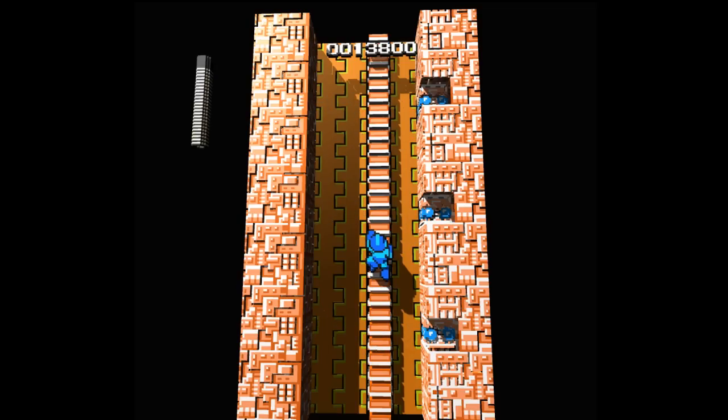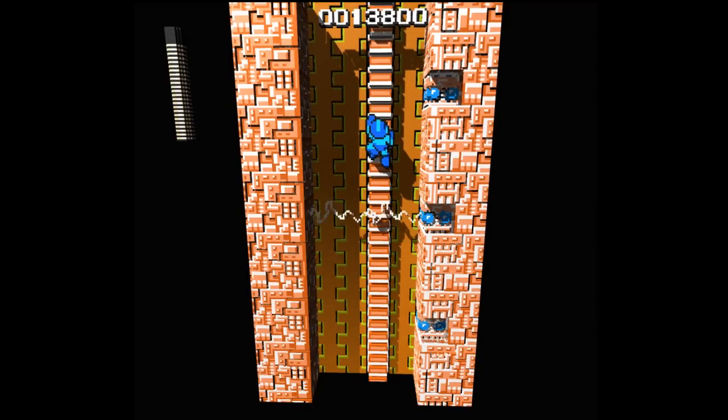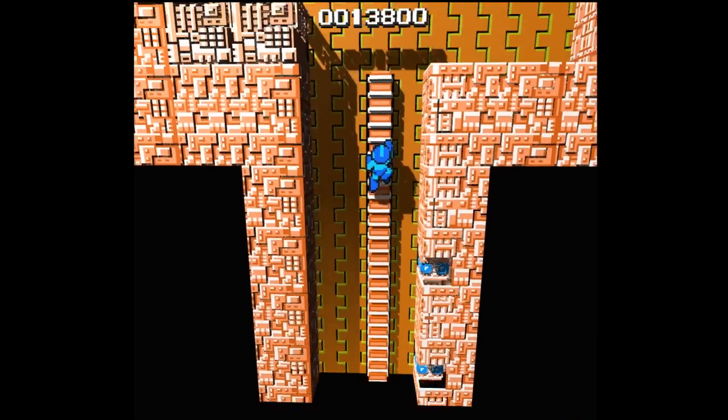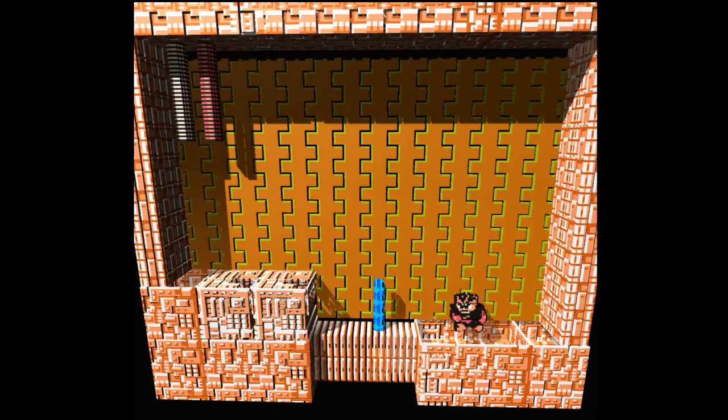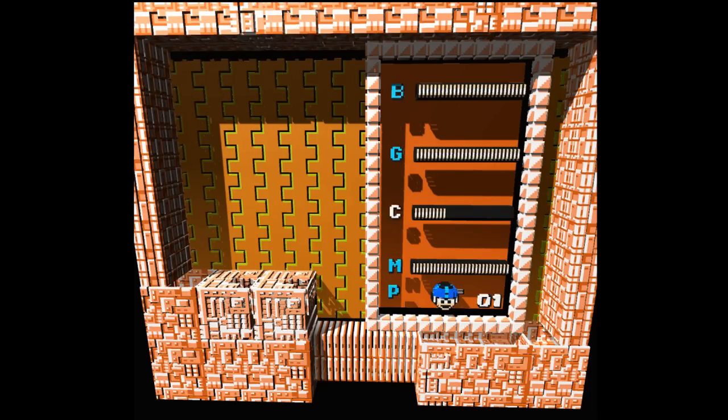You need Cut Man's weapon to get through this stage because there are those guys that run around on platforms. You can freeze them with the main buster, but it's extremely frustrating because you can't kill them, and if you freeze them in the wrong spot, you're going to land on them. The platforms you're jumping between make it nearly impossible.